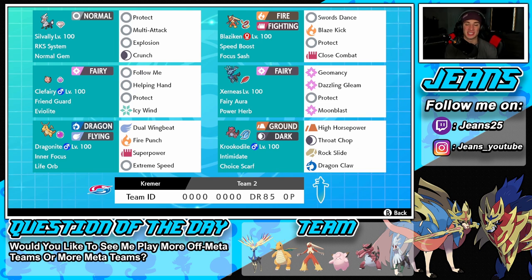Bottom left corner is Dragonite with a Life Orb. I haven't been seeing a lot of Dragonite ever since Dynamax left the format, but I still really like using this Pokemon — he's very fun and hits really hard. We've got Inner Focus ability, Life Orb as item, and the moveset of Dual Wingbeat, Fire Punch, Superpower, and Extreme Speed. The one thing I don't like is he doesn't have a Dragon move, but I think we should be fine.